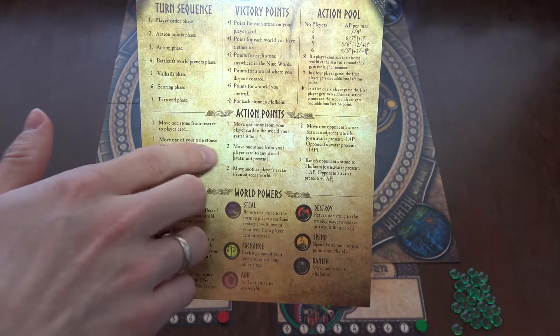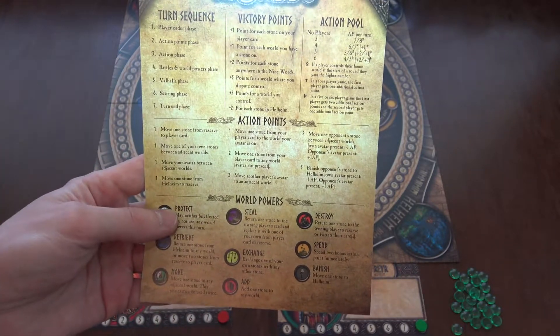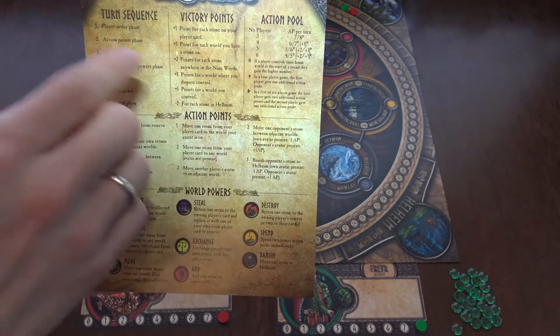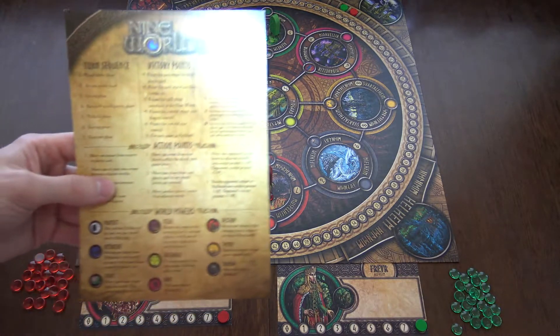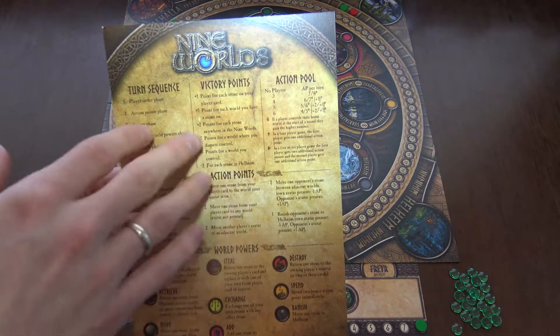You can also move a stone to where your avatar is present, or banish another player's stone into Helheim, where they will get negative points at the scoring phase.